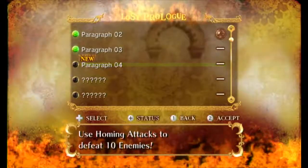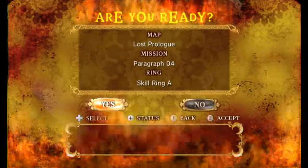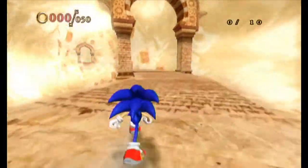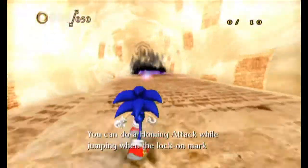All right — use homing attacks to defeat 10 enemies. So really just do missions, get experience points, level up as high as possible, get a lot of cool skills, and that's basically how this game works — pretty simple, like an actual RPG. Now with Sonic you can do a homing attack while jumping when the lock-on mark appears.